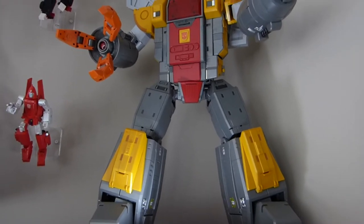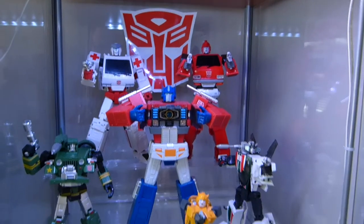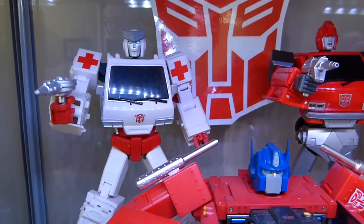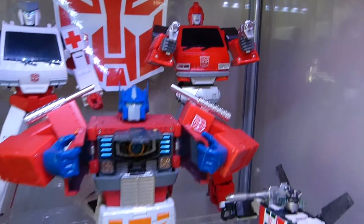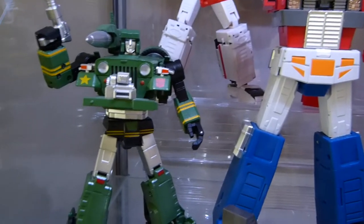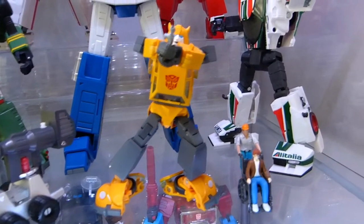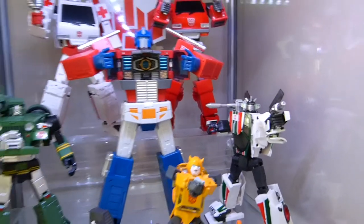Inside the Autobot cabinet we have Voodoo Ratchet and MP Ironhide in the back row. He's got the hip upgrades. This is Transform L1 Prime, Vans Toys Hound. This is a G1 roller actually with a custom clip to hold Prime's gun. Masterpiece 2.0 Bumblebee and Masterpiece Wheeljack and some humans.